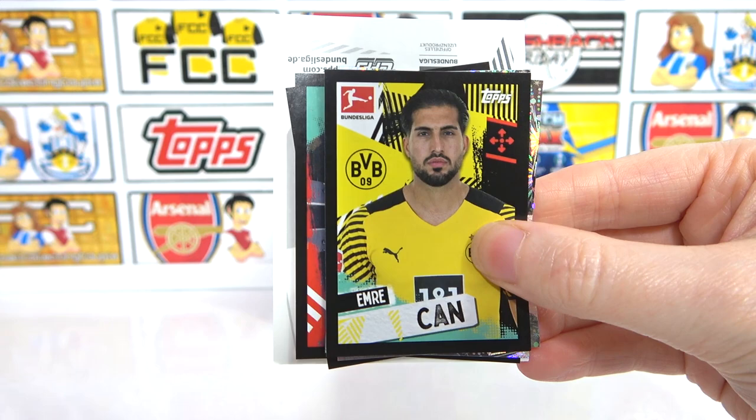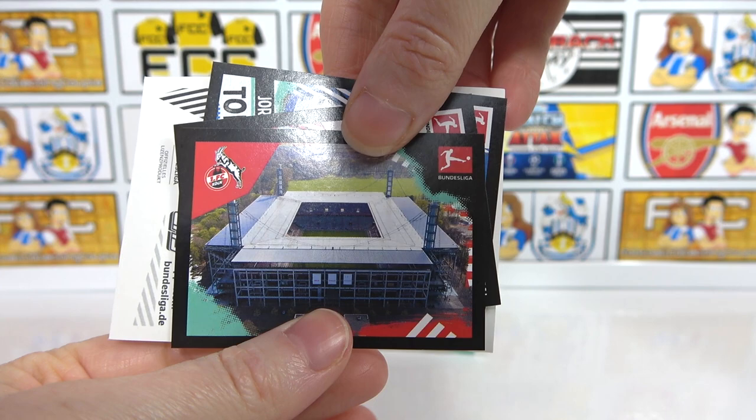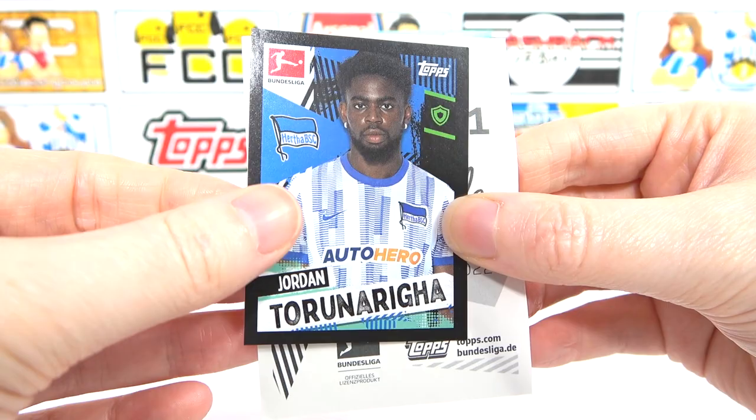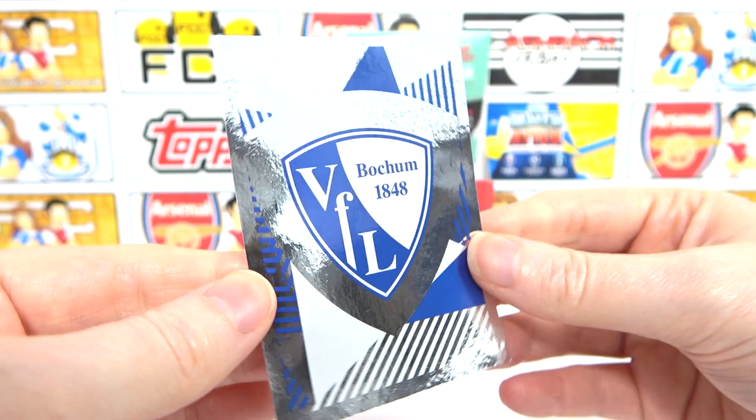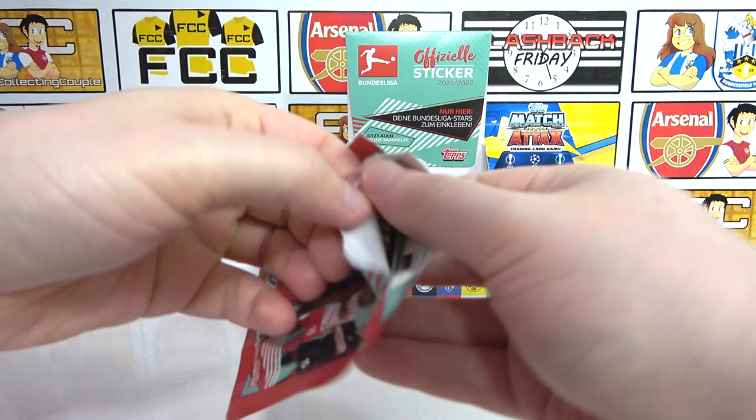We have a Müller, Emery Chan, and we have a Baumgartner - nice, that's our first shiny. Back-to-back shinies - we have Gomez as well. Then half of the Köln Stadium, a Brobry, Turin Arriga, and our big sticker is the Bochum badge. Nice badge to go with the badges.